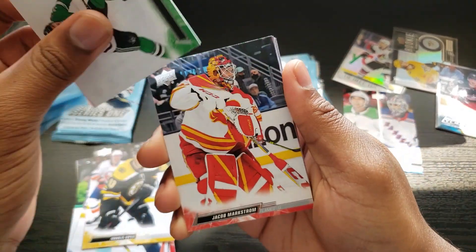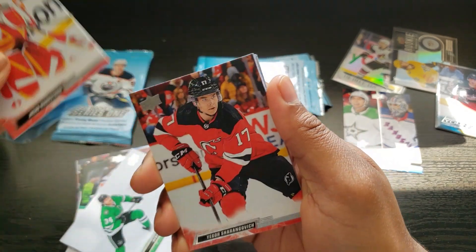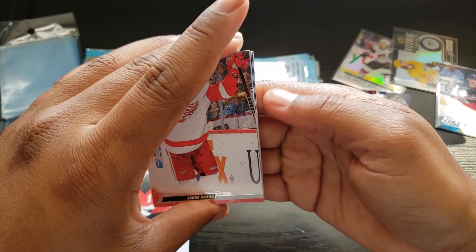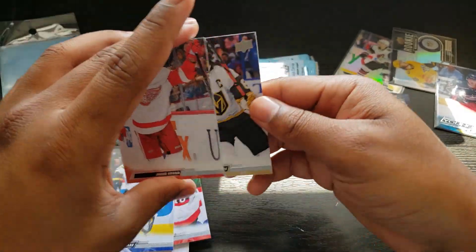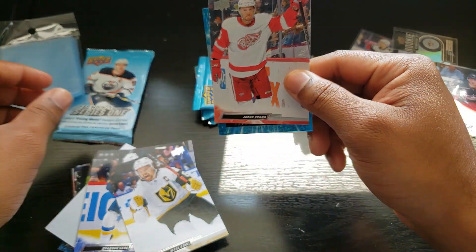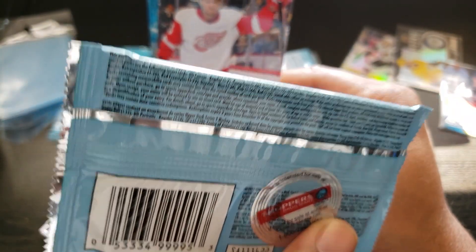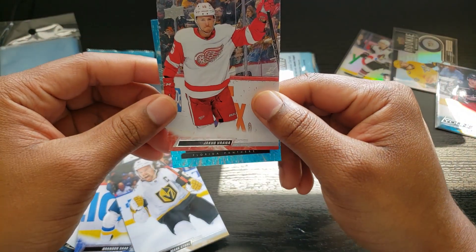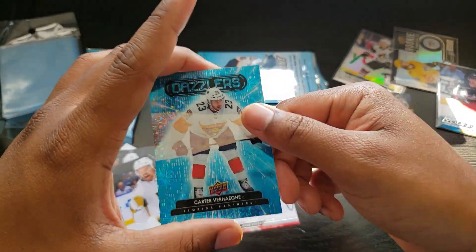Next pack - we got a Dazzler. Dennis Gurianov, Jacob Markstrom, Yegor Sharangovich, Momovich, Jacob Verene. From the back: Tim Stutzle, Brandon Saad, Mark Stone. And we got a Blue Dazzler - one in 24 packs - Florida Panthers Carter Verhaghe. What the... something's going on here.